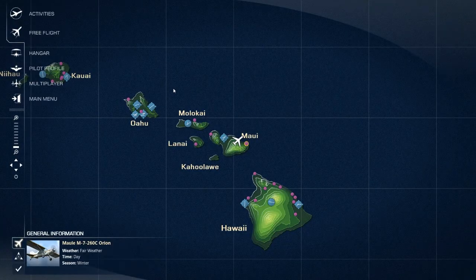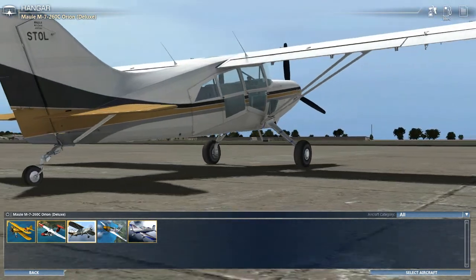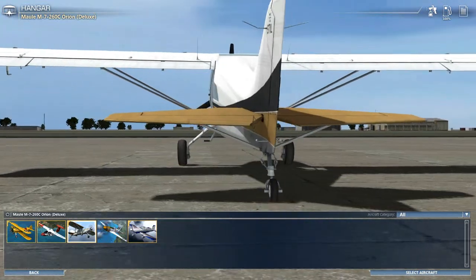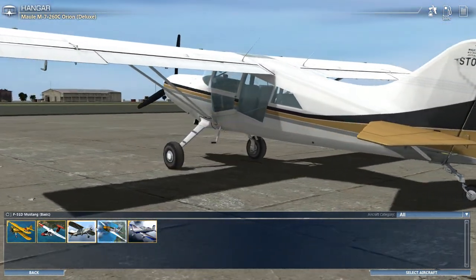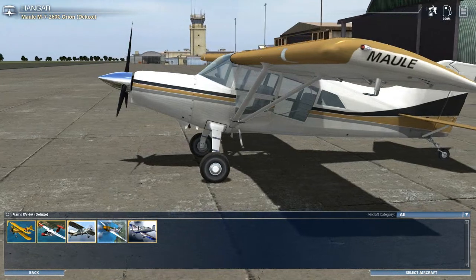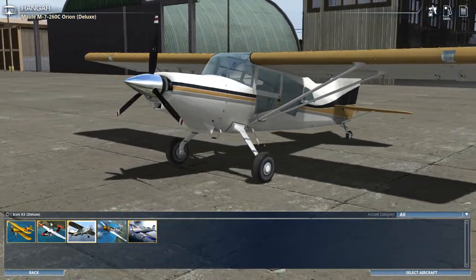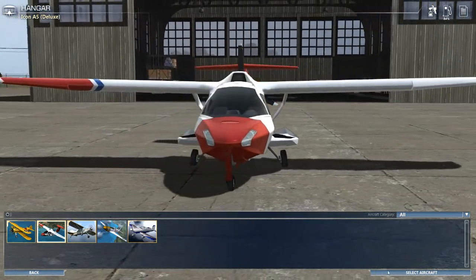Okay, let's try another plane. You get five planes — you can get the Mallow Orion, which is like 1,200 Microsoft Points, and the P-51 Mustang is 600. The Mustang doesn't have a cockpit, which I think is stupid. At first you get the Icon A5 and the Boeing Stearman, and then later on you get the RV. I like the Icon A5 — it's amphibious.